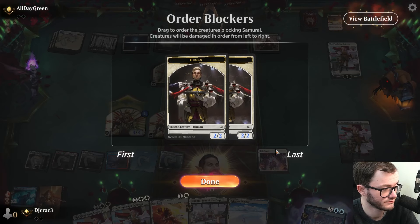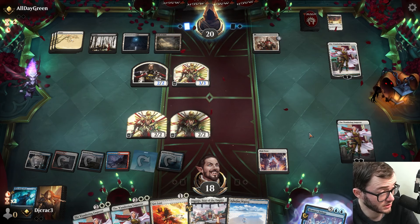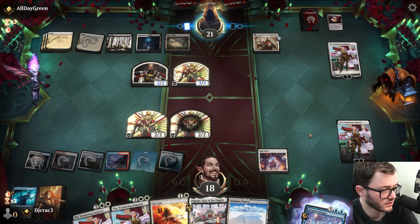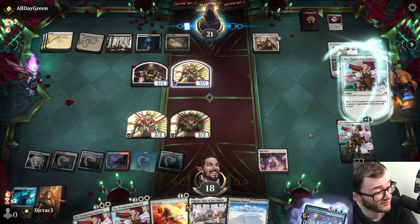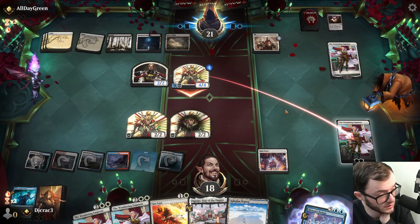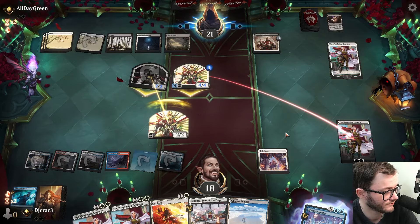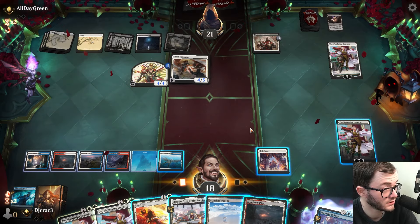It's going to be a close game, definitely an interesting one. We both have Wandering Emperor that just won't die. You can only cast one spell per turn though. Good chump trade - that's probably wise. There's a Paragon - they can't really do anything.